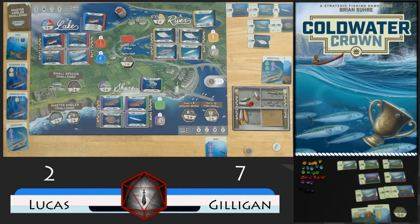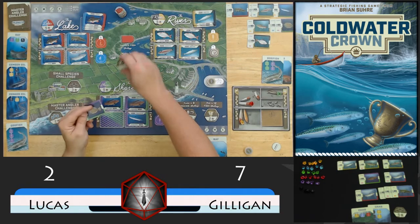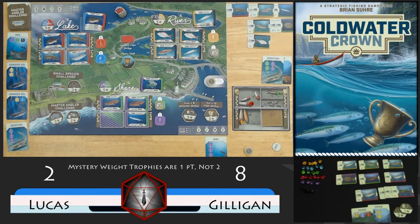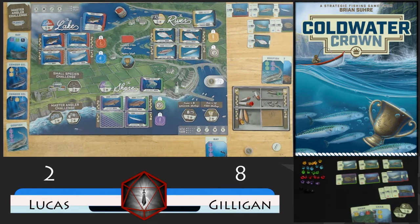Gilligan still has more fish, so only one draw for him, which is purple. That's going to move purple forward and catch the fish in zone 4 of the purple location - this flounder, a 2 pounder. So that's going to get him this 2 point trophy. I like to group these together so I can count the number of species - because that's 7 for him. We'll refill this location and then see what we can do.